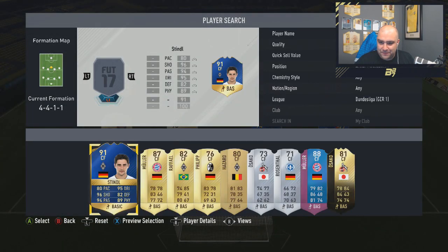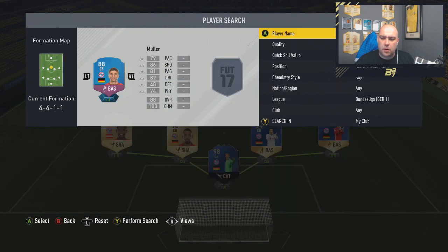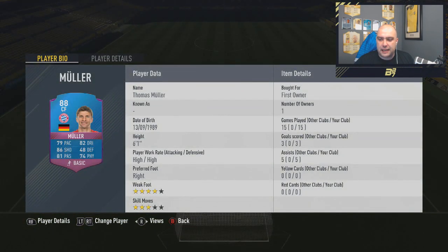At centre forward we have the untradable Muller. He does have an 88 rated card in left midfield, but we're not using that because Robben is there. To get the highest rated team, we put Muller at centre forward — 79 pace, 86 shooting, 81 passing, 82 dribbling, 74 physical. 15 games, 3 goals, 5 assists, high/high work rates, 4 star weak foot.